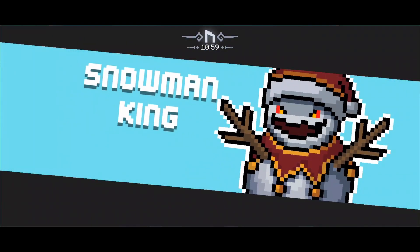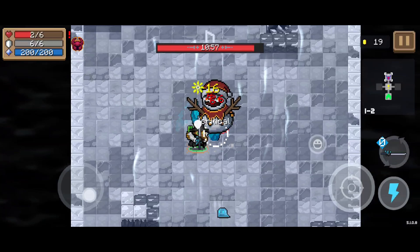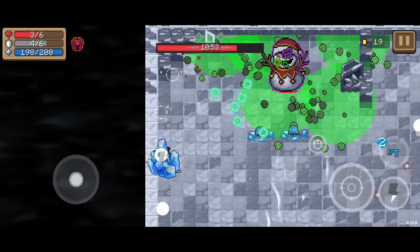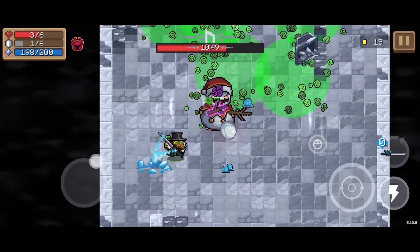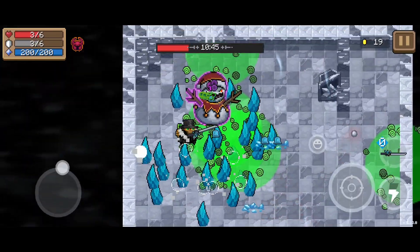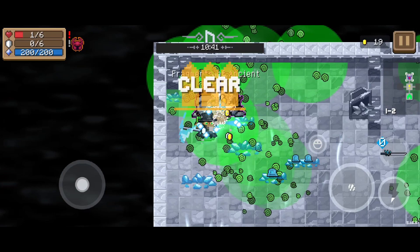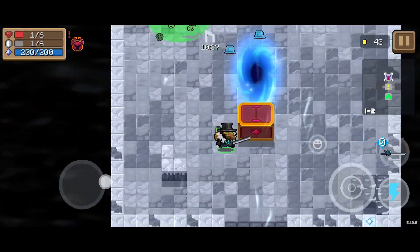Next up was the Snowman King. This guy's annoying because he has freezing capabilities, so a lot of the bullets he fires can freeze me, which is extremely annoying when you're trying to go for speed because you need to be able to move, and I keep getting frozen in this section. But luckily I had a sword, which can take down a lot of the bullets, because melee weapons destroy the bullets of the enemy. I was not in too great shape from that particular fight, but I won, and it was not too difficult.